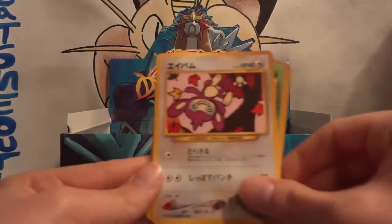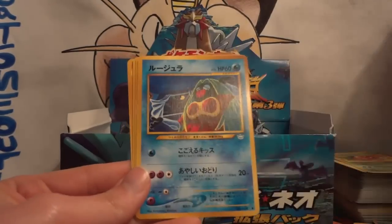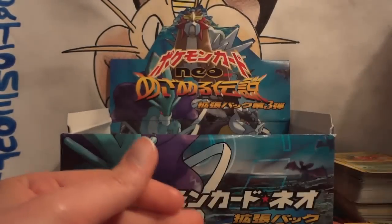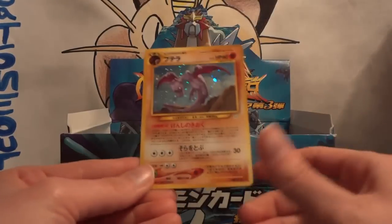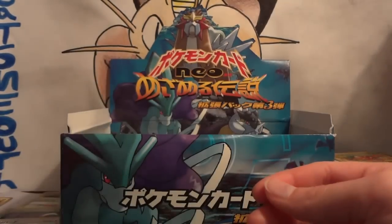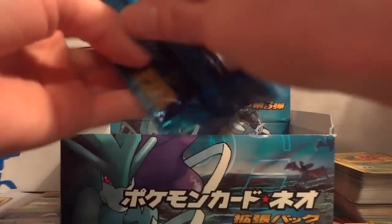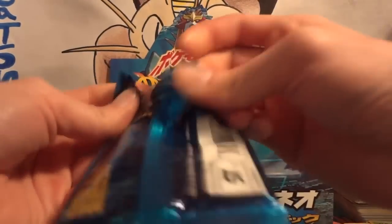I need to stop being so rough with these packs and keep them intact. Next pack: Aipom, Zubat, Golbat, Staryu, Geodude, Jynx, Snubbull, Paras, and Graveler. My hollow is Aerodactyl! That brings it down to two — I need a Starmie and a Celebi. Celebi is a legendary, really epic and awesome, and it would be a shame if I didn't pull Celebi.